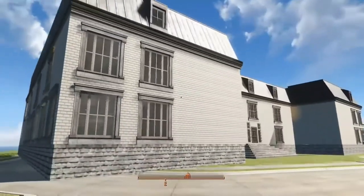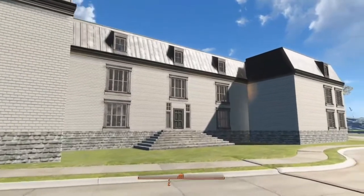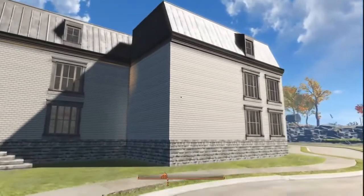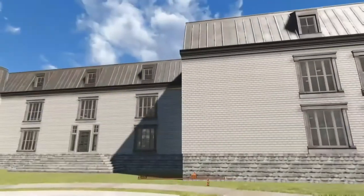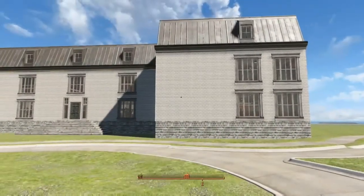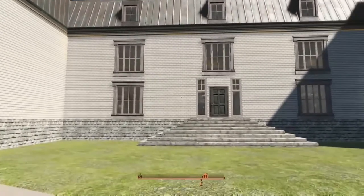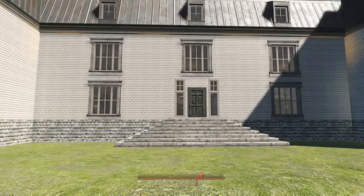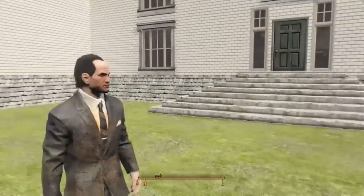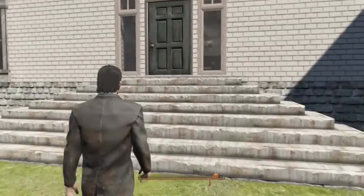Anyway, back to the Overlook Hotel. Obviously I couldn't duplicate the hotel because the place is huge and I don't think any gaming system could handle that type of build. But I did try my best to do my version of the Overlook Hotel. Although I didn't duplicate it, I did want to try to get the feel of the place. Meet Jack Torrance — or at least my version of Jack Torrance.